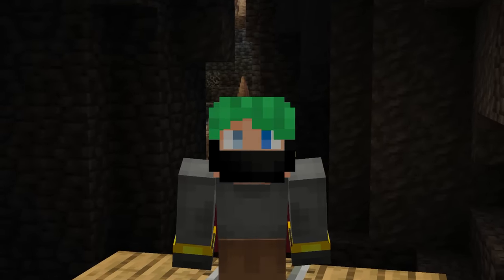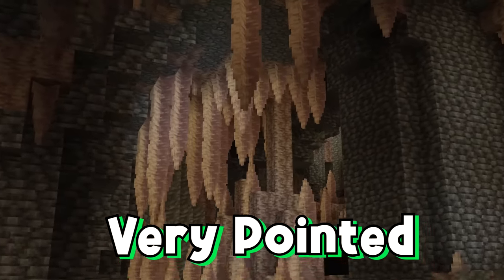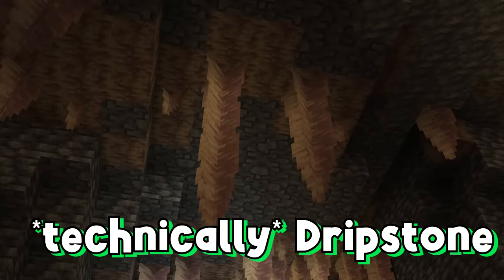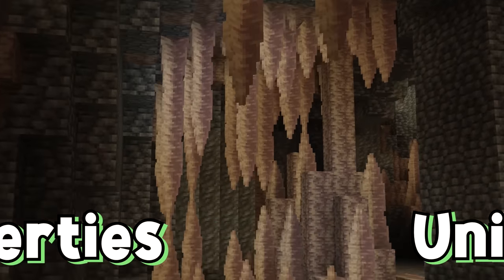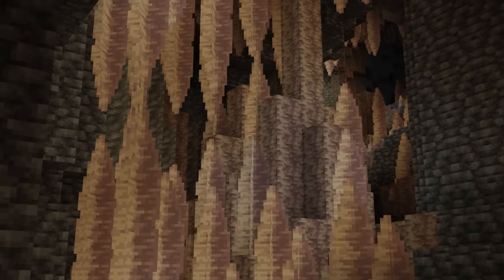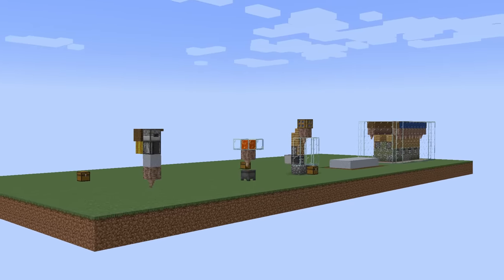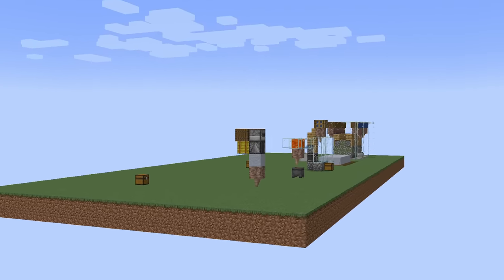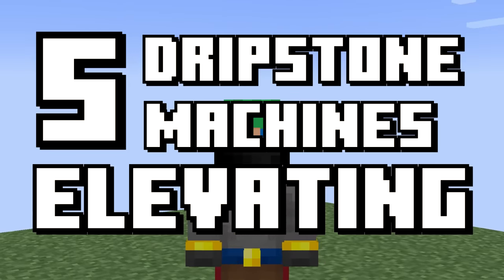How's it going everybody? It's me Waddles. Pointed dripstone — not only is it pointed, but it is also technically dripstone as well. It's also one of the most unique things in the entire game. Because of the unique properties that this strange block has, it's insanely useful for machines. Machines are exactly what I've got for you today. Here are five dripstone machines that will elevate your world.